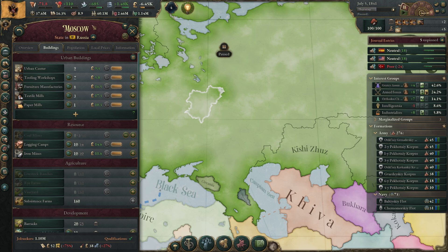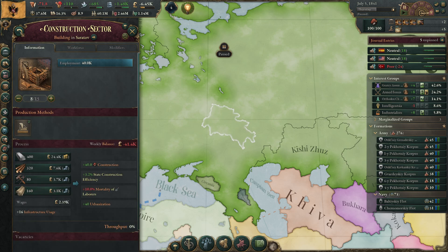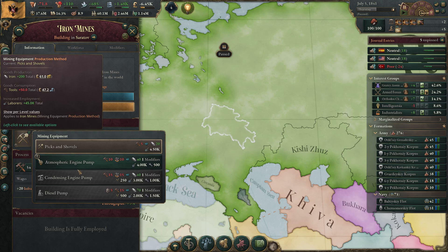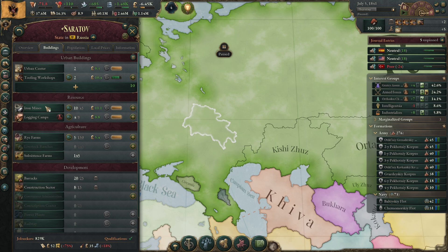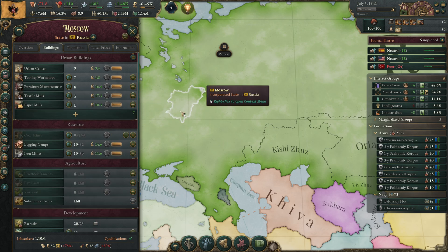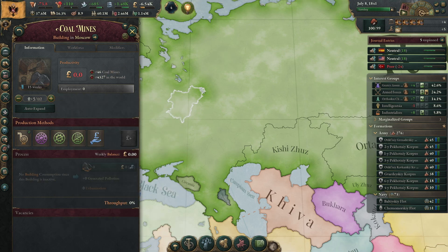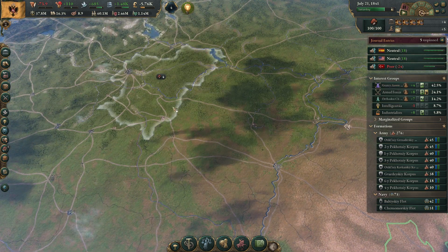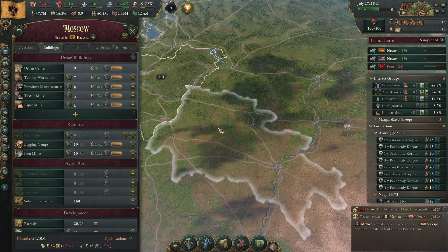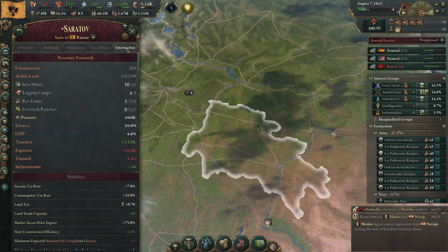We'll do this first in states where we have construction sectors. We also have one here. For Saratov we want to upgrade the iron mines too, but we can't make coal there — so we need to bring coal in. We want five coal mines, and hopefully some of the coal from nearby states can reach Saratov, though I'm not sure if distance affects market access in this game.